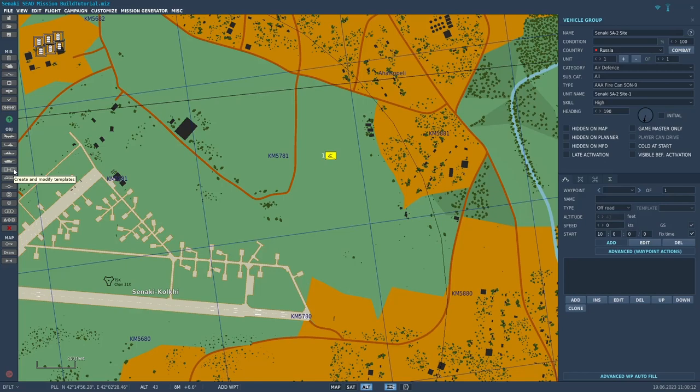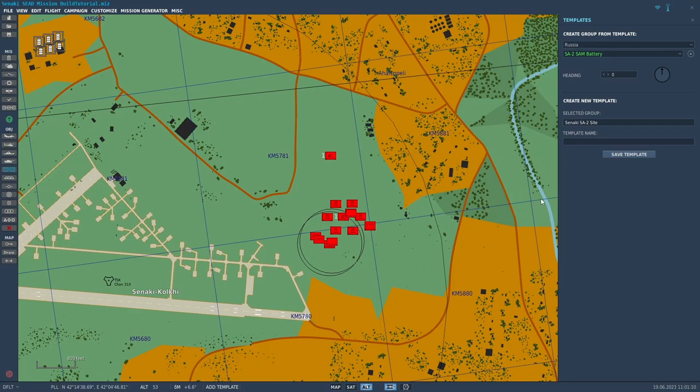To put a template down, I come over to the 'Create and Modify Templates' menu. You can see it has two sections: create a group from a template, or create a new template. Make sure you're in the proper country — Russia is what we want — and we want an SA-2 site. I've got a lot of different templates; you can get them off the DCS forum or make your own. We're going to use the SA-2 SAM battery. I'll click on that and put it down — boom — and you see a bunch of different vehicles popped in.